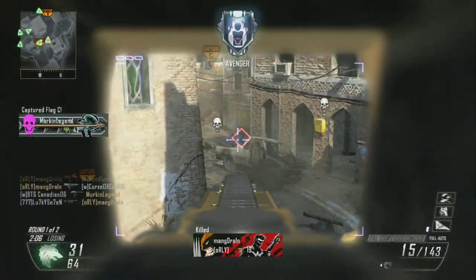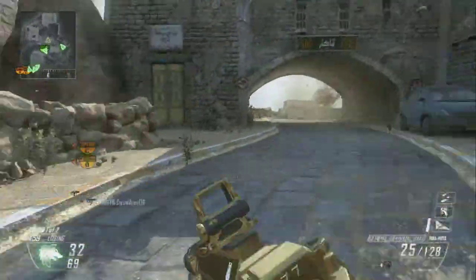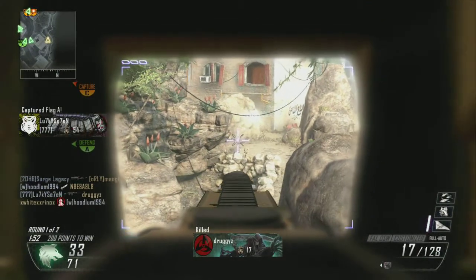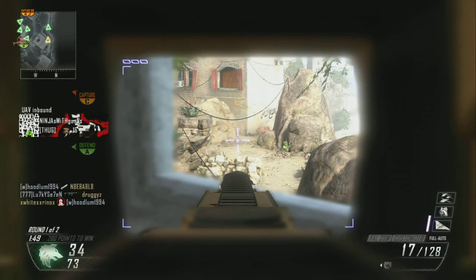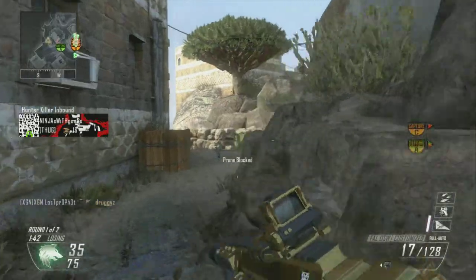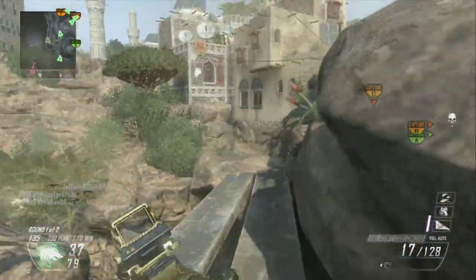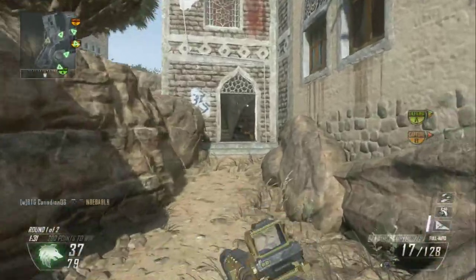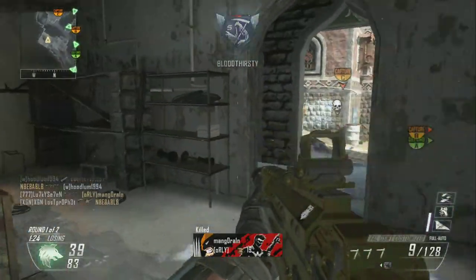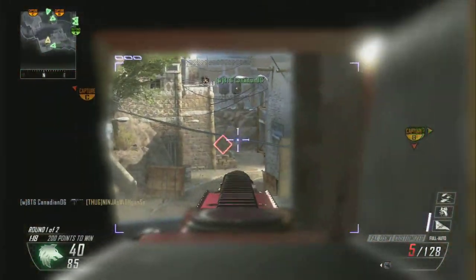It always has advantages running scorestreaks that allow you to keep running the map while they're running the map for you — like the Dogs, an AGR, or something like that. I try not to use UAVs. I'm probably going to start using Orbital VSAT and try a few matches with that, see how I like those scorestreaks and how they flow together.